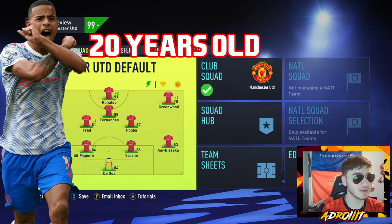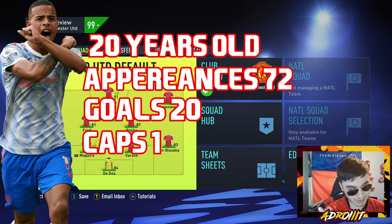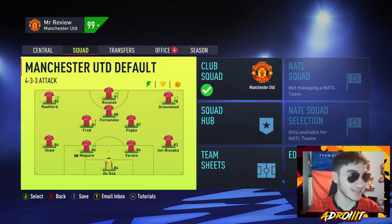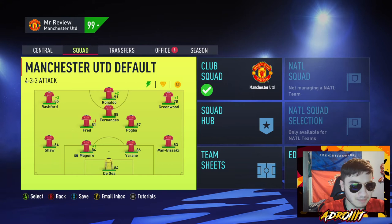Mason Greenwood at the time of recording is 20 years old, has made 72 appearances for Man United with 20 goals, and made one England cap with no goals. We're treating this as a fresh start — those stats won't factor into the final five seasons. He has 90-plus potential. He's one of the best talents out there, though in my opinion he's not better than Saka.